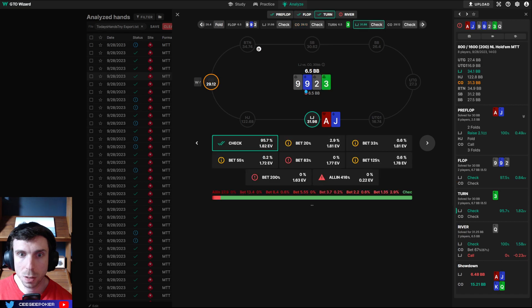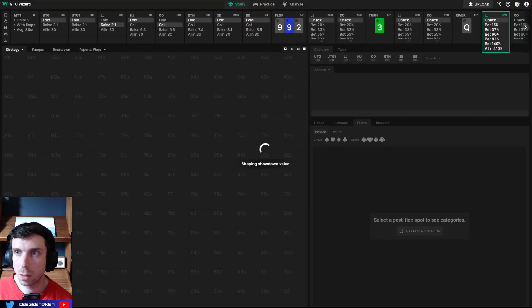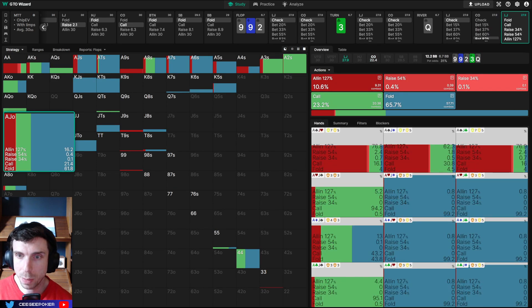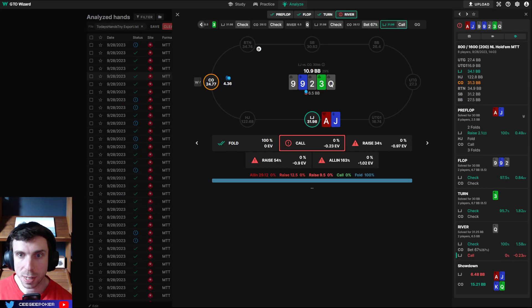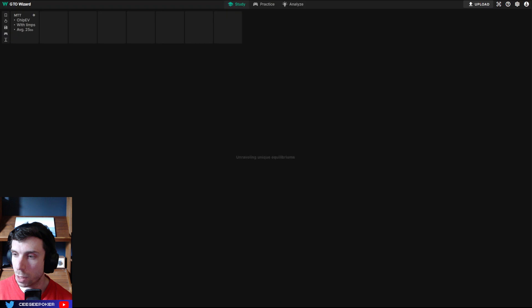Ace-jack: we raise, flop, I check, turn I check, river I check and villain bets. I should not be bluff-catching with ace-jack here. Maybe if I had a spade in my hand — if I have ace-jack with a spade, I can mix call and jam. We don't need to bluff-catch the non-spades. This is me trying to exploit a population tendency — maybe people are over-bluffing the river — but I need to keep myself in line there.